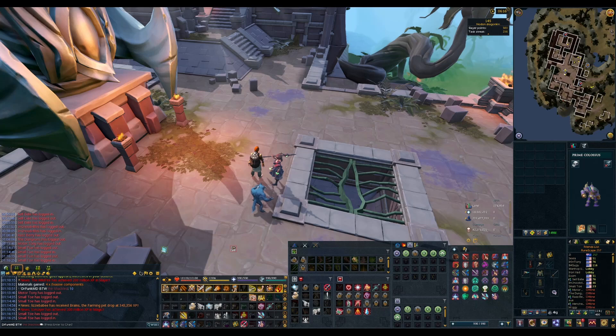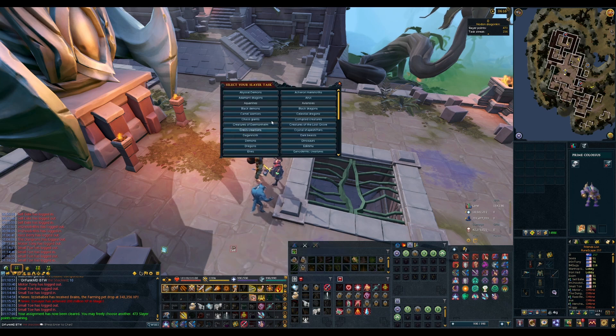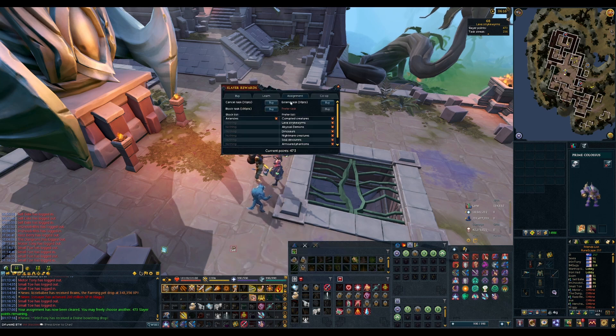If you remember in the last episode, I said I wanted to do some more Slayer and try to get Lava Strike Worms for a Strike Bow, and I ended it by getting a Nodon Dragonkin task. Now, if I did this task at Carapack, I would actually hit another Pet Threshold, which is all I'm missing from Carapack. But honestly, I'm really not feeling Carapack right now, so I'm going to get another task. Let's go ahead and cancel this task. She notices it — let's go back to Lava Strike Worms. Got 68, and I'm actually going to extend this to 81.